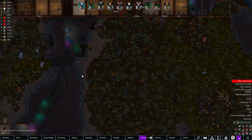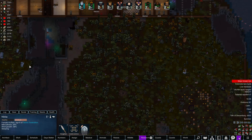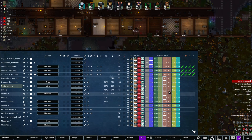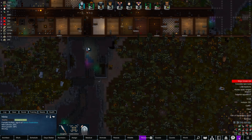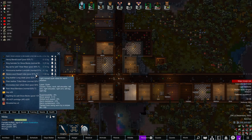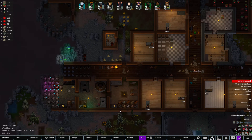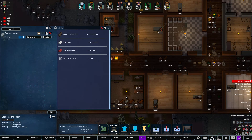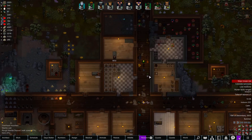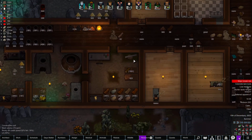Everybody's happy except for Kavichi, for some reason. We also have all of our animals down here, and I noticed that Nikita is here. I want to bring her back to Emergency so we can take all the gear off her. You can tell she's got gear because she's got the saddle on there.